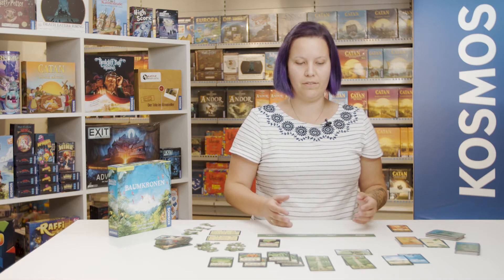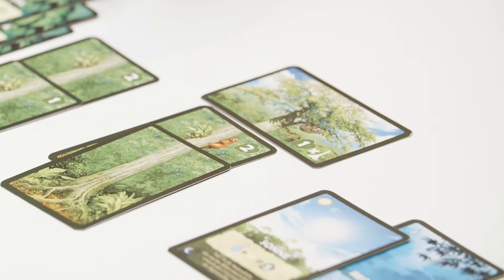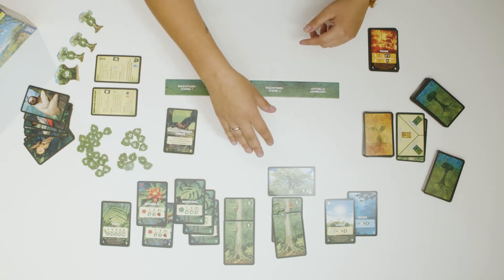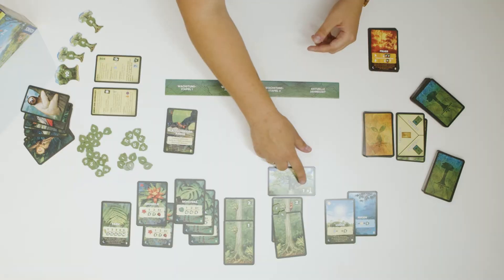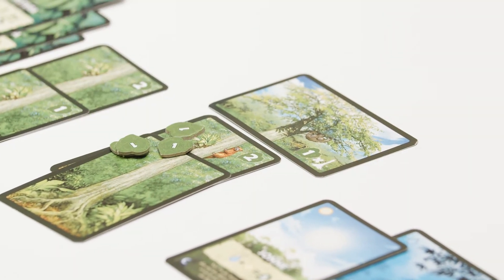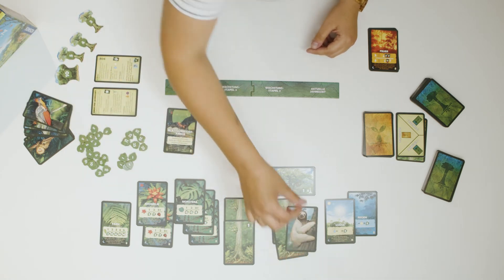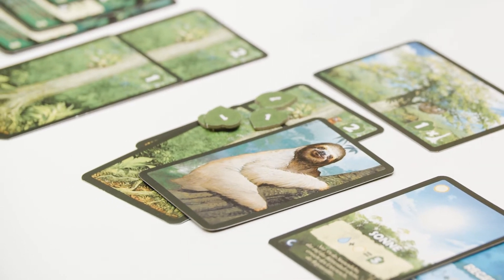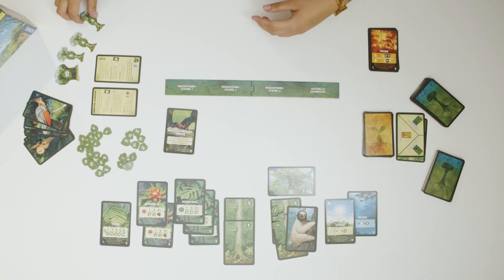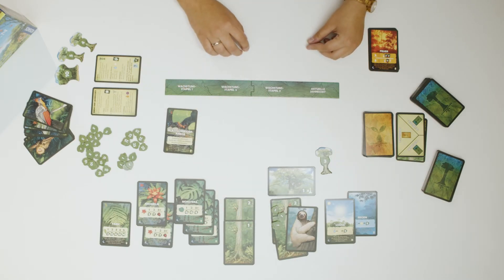The scores are then calculated for complete trees, which must have both tree trunks and treetops. The tree trunks contribute the number of points shown — in this case, two. The treetops give you the number of points printed on them multiplied by the number of tree trunks, meaning here another two points. To indicate that a score has already been given for a particular tree, place a resident card on it. Incomplete trees remain and can continue to grow during the next season. The bonus for the highest tree is then also awarded — whoever has the most tree trunks in a tree gets the largest tree tile.